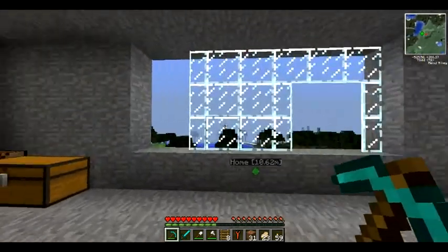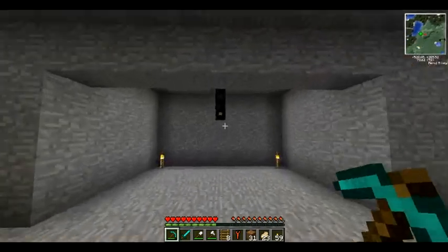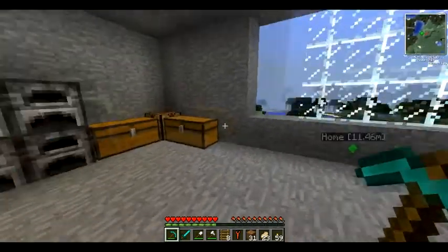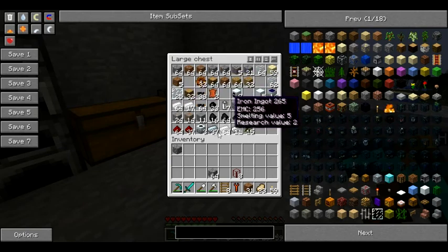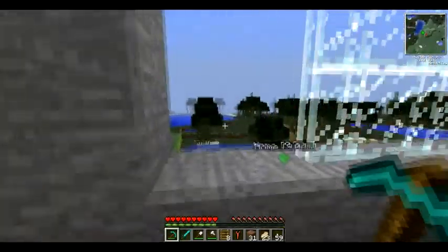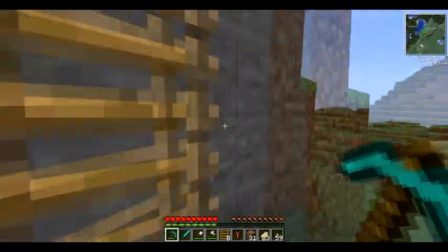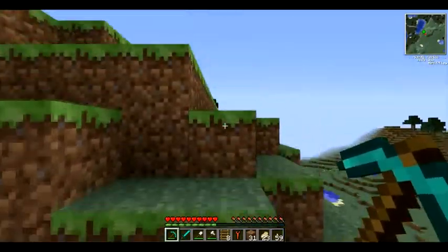So I spawned way over there and started a mine, and was able to get a ton of stuff. As you can see I have a lot of good stuff - got a lot of tin, I've made macerators and all that stuff. I've come a long way, and this was just to get rid of the boring parts of Technic, which in my opinion is the mining.